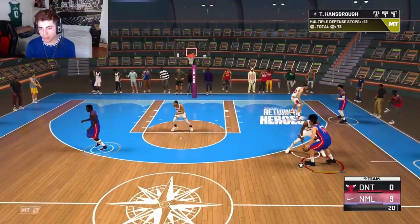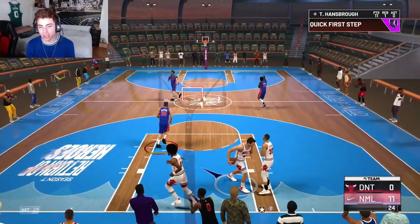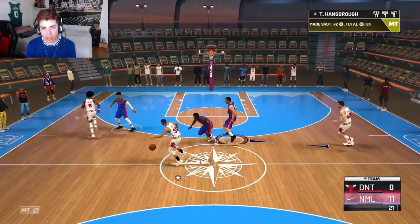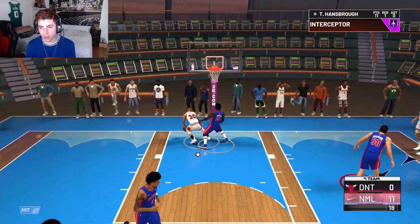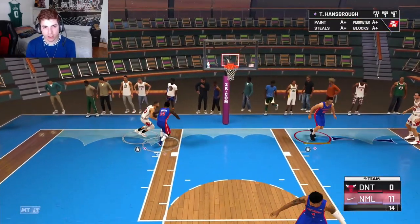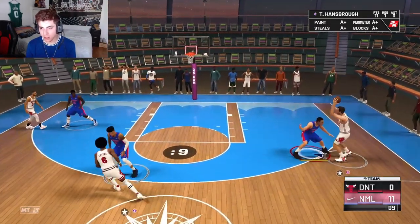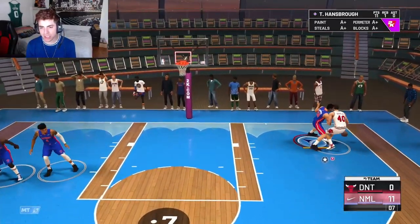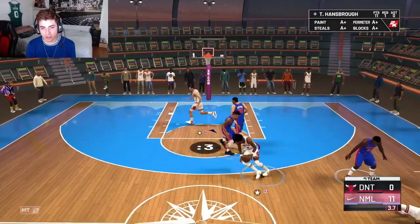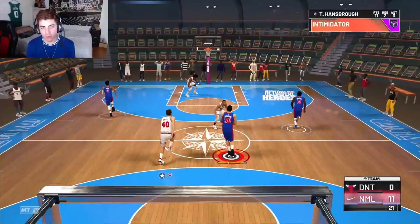Julius can't guard him — where's he at? I thought I was going to get blocked, that's the only reason I started worrying. Easy steal. We're straight up locking up. He's going to throw it to Dino — we're already there. If Curry shoots that, he's gone. Clamps, my boy — you're not scoring on Tyler, you're simply not.